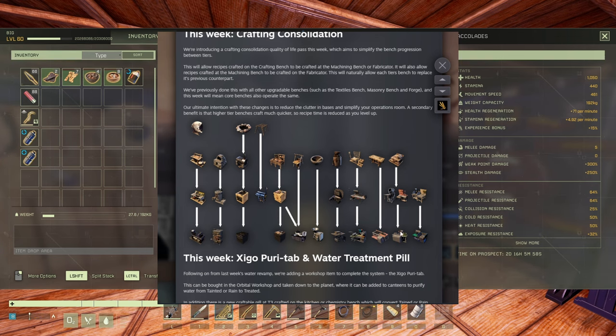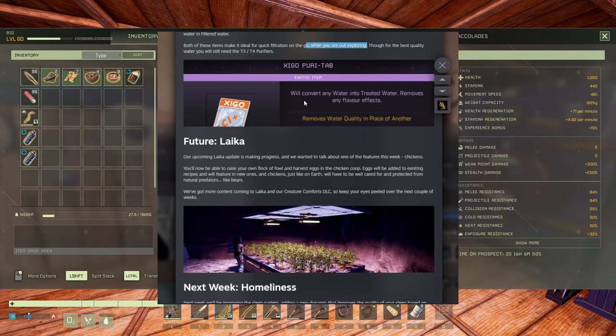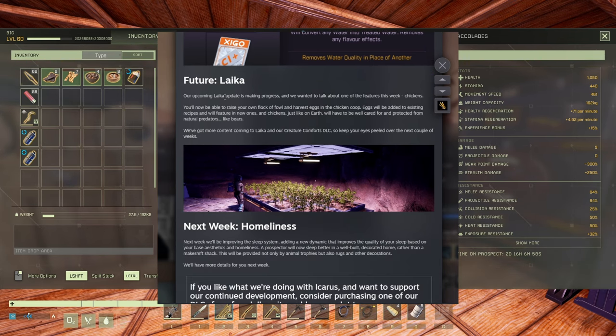They added the water purification tablet and water treatment pill. The tablet can be bought in the orbiter workshop and taken down to the planet, where it can be added to containers to purify water from tainted or rain water to treated water. There's also a new craftable pill crafted on a kitchen or chemistry bench which converts tainted or rain water to filtered water. Both items are ideal for quick filtration on the go, though for the best quality water you still need a tier-free and tier-four purifier.